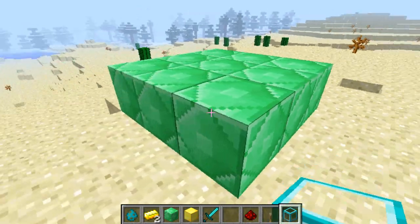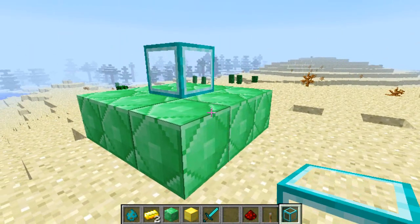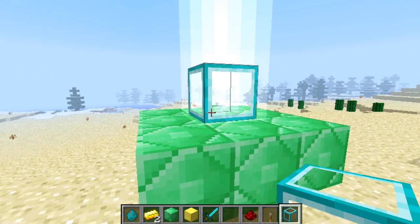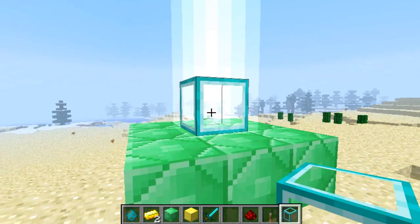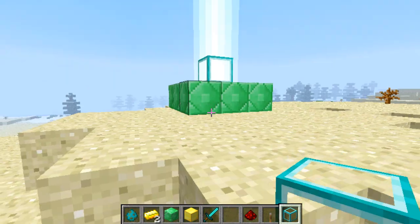We've set up a one-layer emerald pyramid here, so we're going to plop a beacon down here. Any second now it is going to ping an amazing beam of light right into the air — and there it is, a massive beacon of light, hence the name Pyramid Beacons.